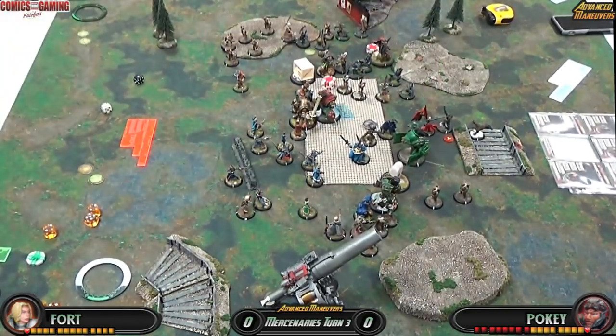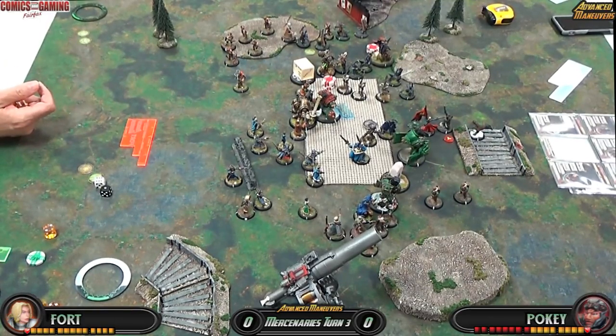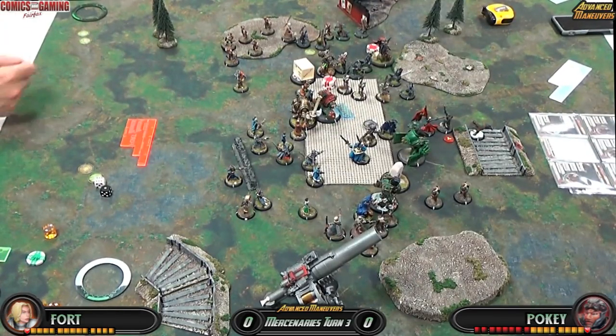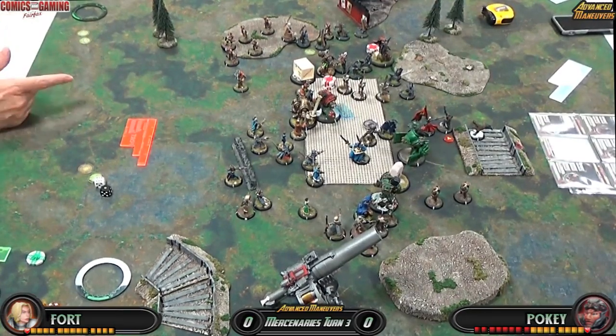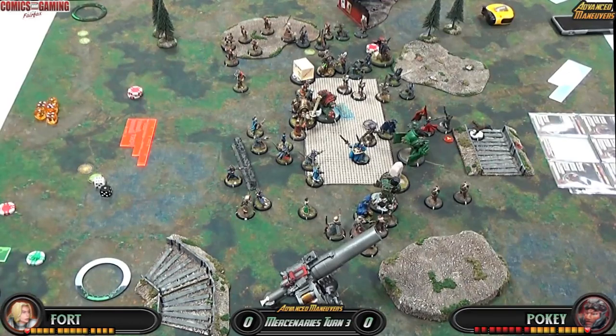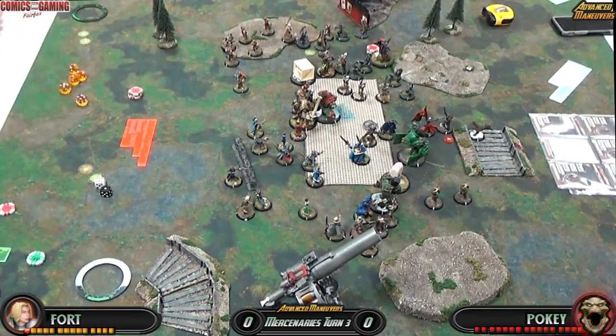Anastasia charges in and does her thing against a very low defense caster — Weapon Master and all that. She has Virtuoso and another ability that lets her shoot and stab in the same activation, doing all her initial shots and melee while in combat. Here we go — first hit hurts. And he's dead.